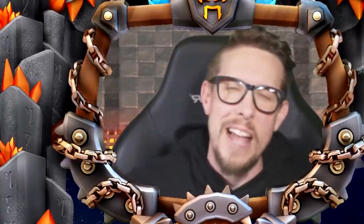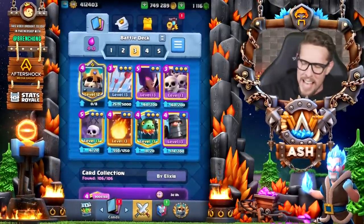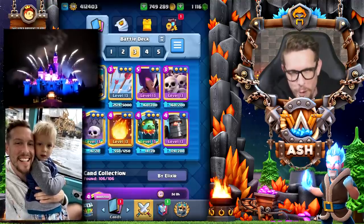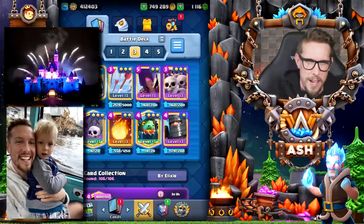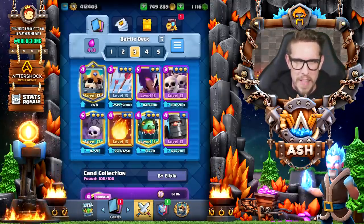Hey guys, what's going on? Ash here coming at you today in Clash Royale. How are you doing? I'm doing fantastic. I'm taking the little man to Disney World — his first time on a plane, first time to Disney World, and it's gonna be a blast. I will be away for a couple of days, but I'll have content for you guys so don't worry about that.